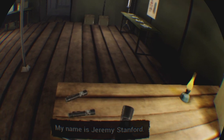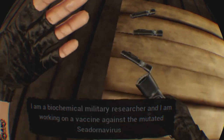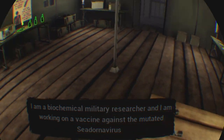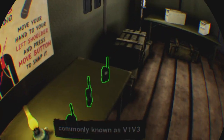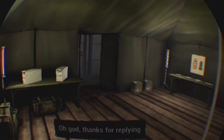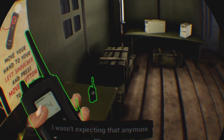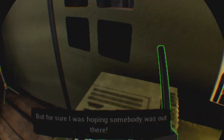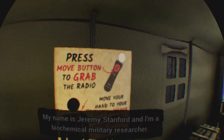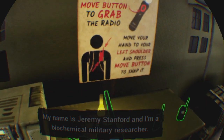In-game dialogue: 'My name is Jeremy Stanford. I'm a biochemical military researcher and I'm working on a vaccine against a mutated C-dorna virus, commonly known as B1B3.' Then: 'Thanks for replying. I wasn't expecting that anymore but I sure was hoping somebody was out there. My name is Jeremy Stanford and I'm a biochemical military researcher. Pleased to meet you.'